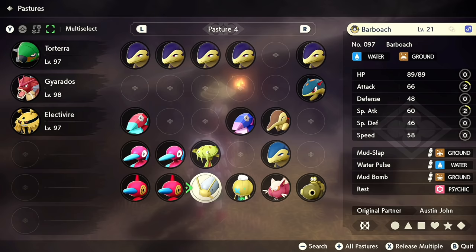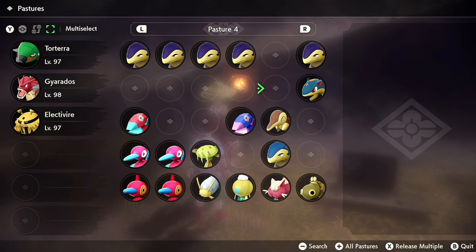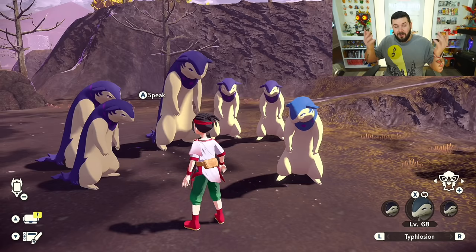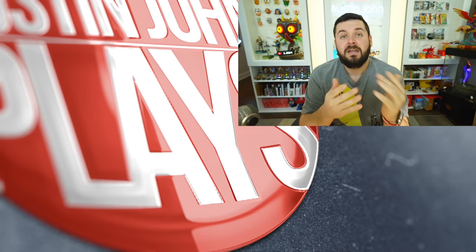This isn't even counting the fun flight path with Braviary - in the Crimson Mirelands I got Carnivine, Barboach, Drifblim, Stunky, and another Hippopotas all from just doing that. In one day I got five random shinies, two from space-time distortions, a shiny Typhlosion, and a level 89 alpha Typhlosion. When that thing shows up - man. So when you don't see me post videos for a day, I'm testing stuff and figuring out how to get things to show up.